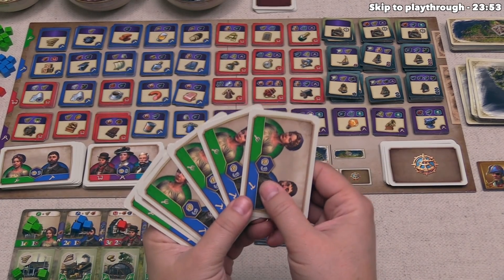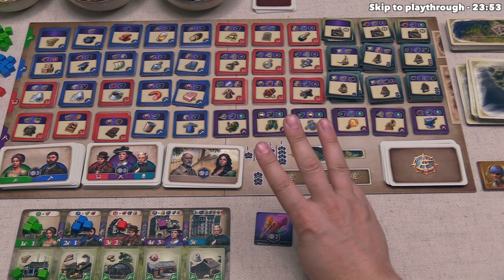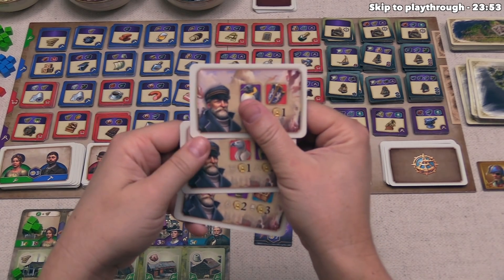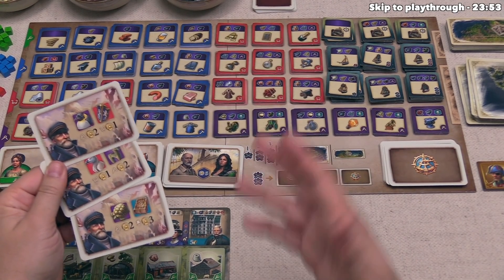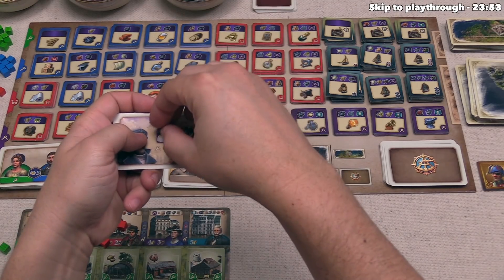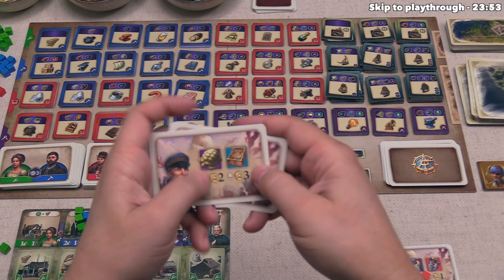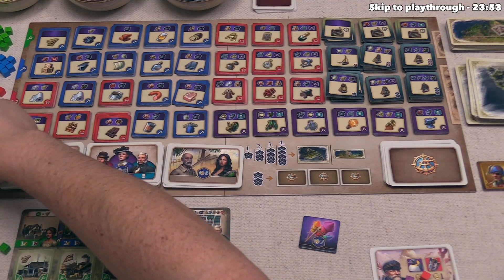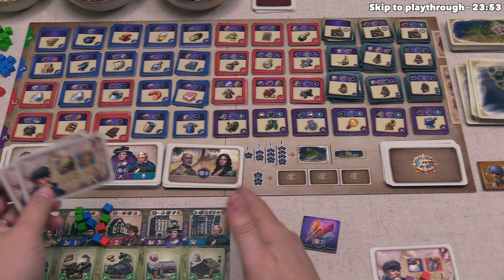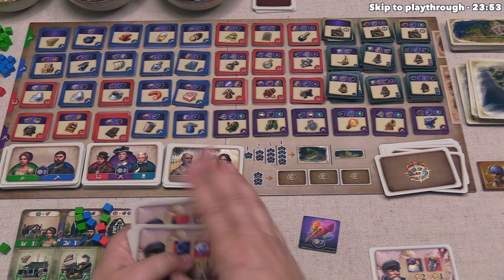We then keep playing until everyone has taken the same number of turns, play one more round, and then it's final scoring. Points come from cards played throughout the game — worth three, eight, or five points respectively — whether or not you've flipped them. Every three gold at the end becomes one victory point, and the fireworks token is worth seven. Expedition cards score points based on the cubes you have: purple cubes are worth two points, red ones one point, and teal cubes on teal spots are worth three points.